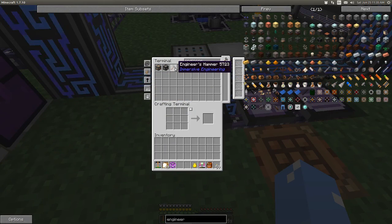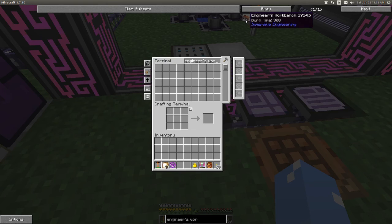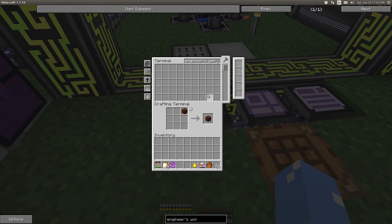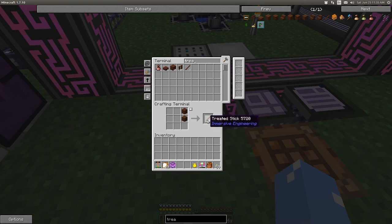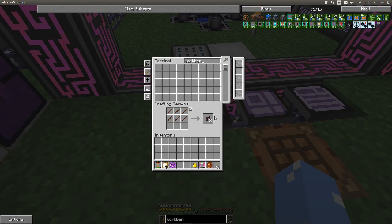Engineer's workbench - let's get one of these. We have probably none of that stuff. Do I have any treated wood at all? Yes we do, but obviously not enough. All right, workbench, let's make that.